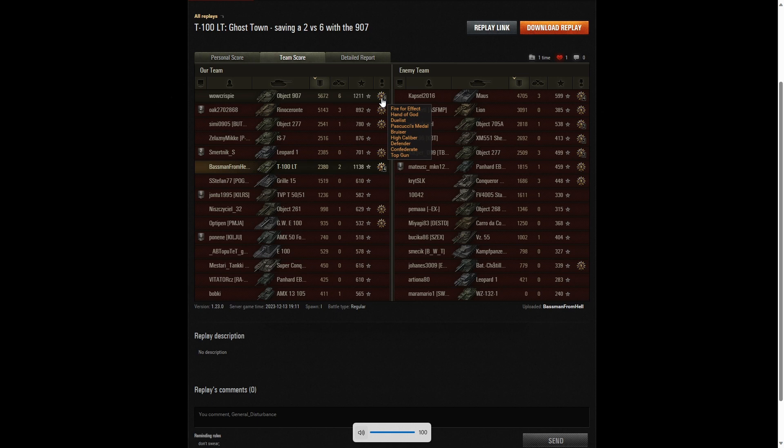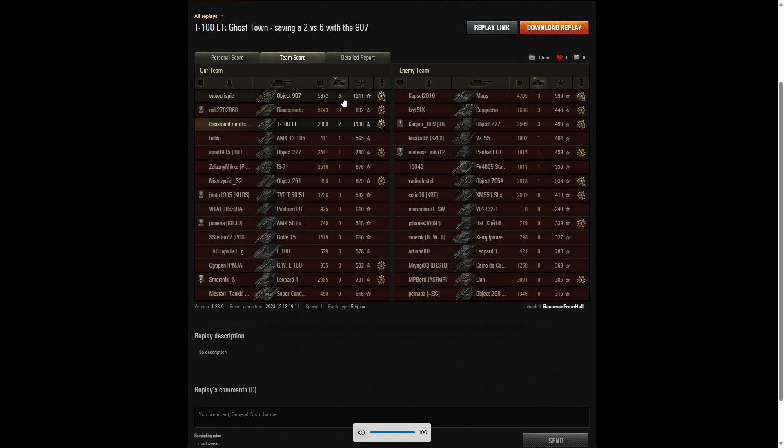The highest damage was the Object 907 — no surprise since he was benefiting from Baseman's spotting. 5,672 hit points of damage, with a High Caliber, Defender, Confederate, Top Gun, and Pascucci's medal because he killed both enemy artillery. His list of medals is impressive, largely thanks to great support from Baseman. Second highest was the Reiner Sorrenti at 5,143 — he was actually a good player trying to benefit from platooning. Third highest was the mouse on the enemy team at 4,705. Baseman managed 2,380, doing damage as well as spotting towards the end of the game.